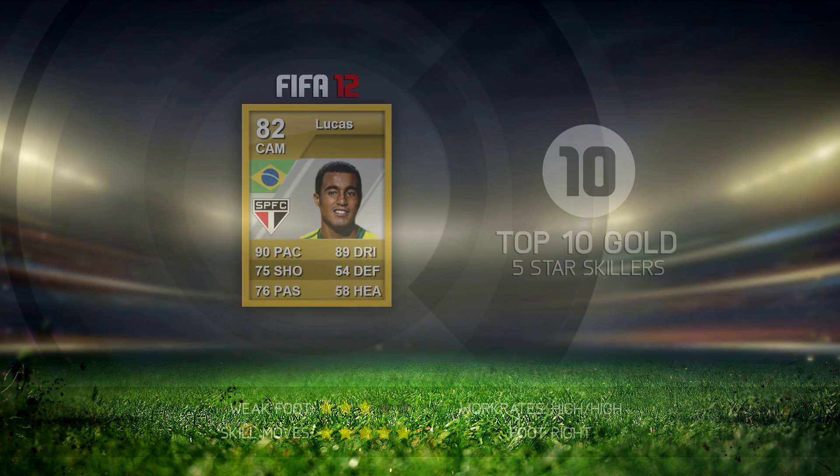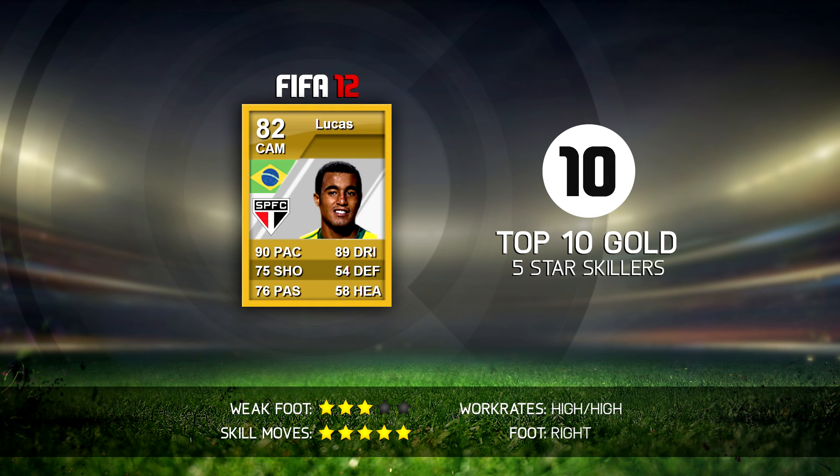The first player of this video is going to be Lucas Moura, who played for São Paulo in the Liga de Brazil. He was 82 rated, 90 pace, 89 dribbling, and this man was fantastic — simply because he had 5-star skill moves and he was so, so quick. He scored a lot of skill goals for me and I really, really liked him. Center attacking mid was definitely his best position.